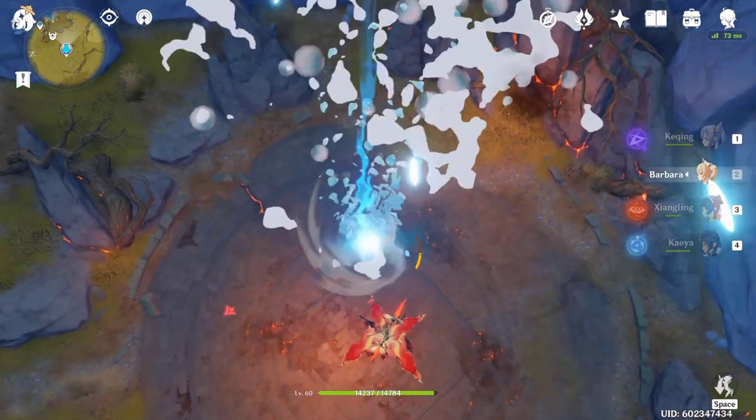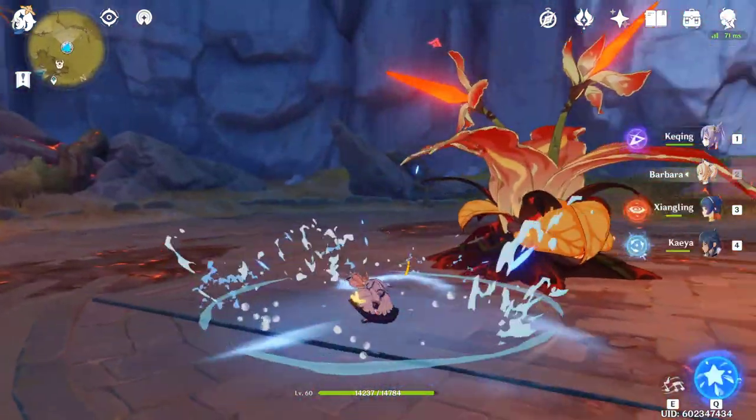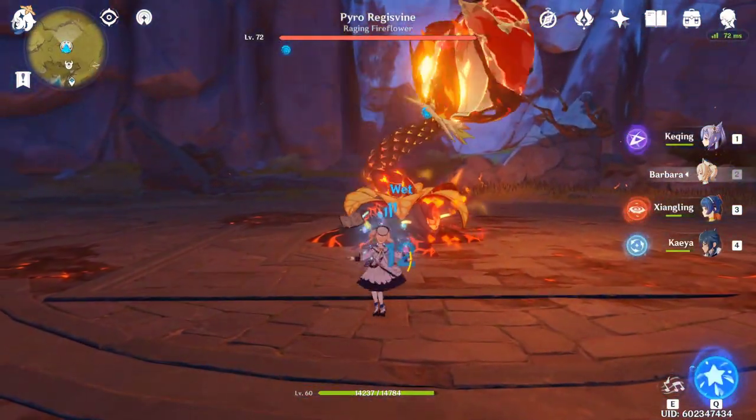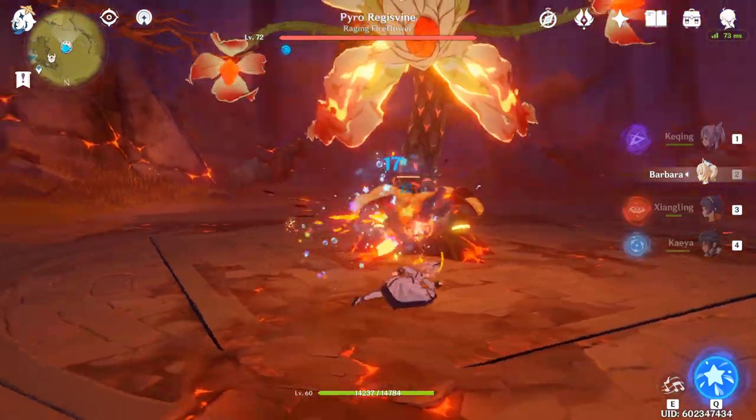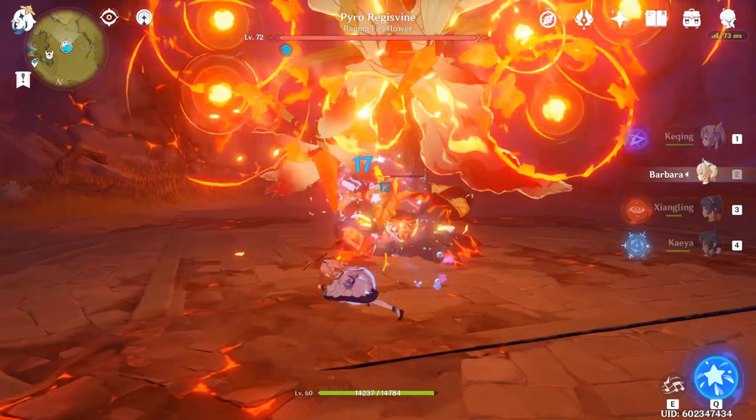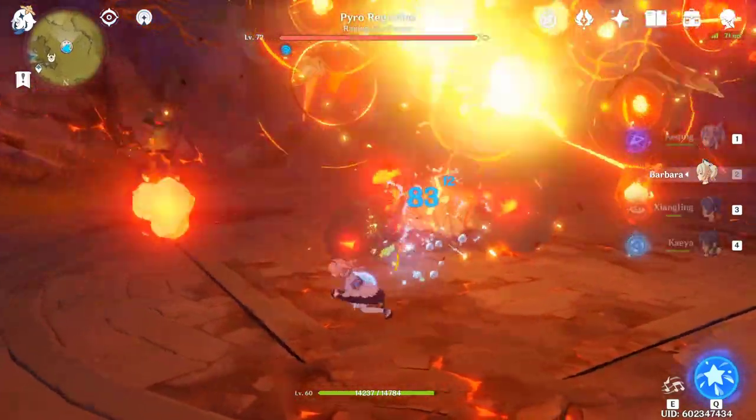I know these parties have other 5-stars, so for a more free-to-play approach, you could use Keqing, Barbara, Kaeya, and Lisa. This way, you have Barbara's E getting people wet as you approach them, so you can freeze enemies with Kaeya, and then you have Lisa for the Electro Elemental Resonance. And that's Keqing.